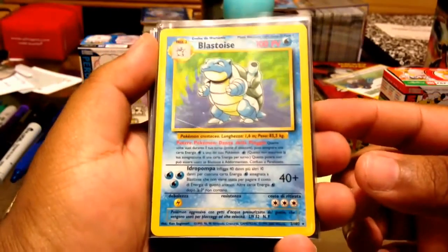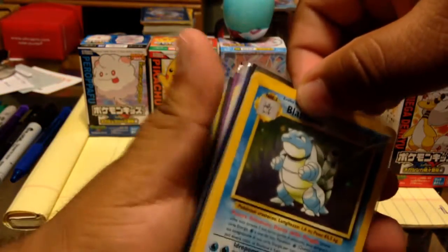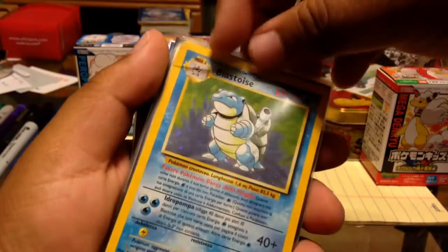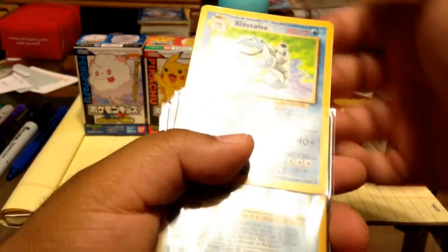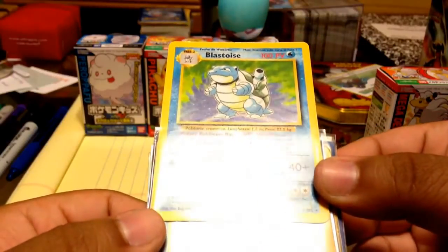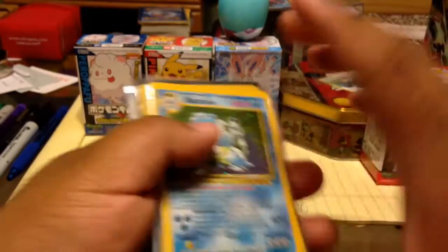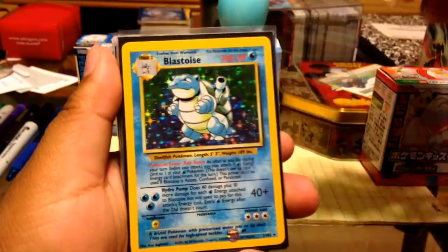This Blastoise here is unfortunately bent — this one's Italian. I pulled it myself from Italian packs and it came out with that bend on top, which is very unfortunate. But other than that the surface is pretty pristine — no scratches whatsoever, which is something anybody would want when grading cards. Unfortunately it has that little nick on top. So I have an Italian Base Set Blastoise — very random, very cool, just a little bonus for my collection.